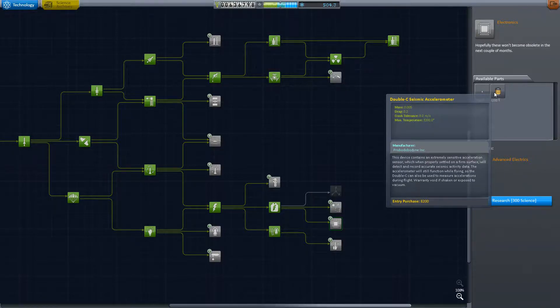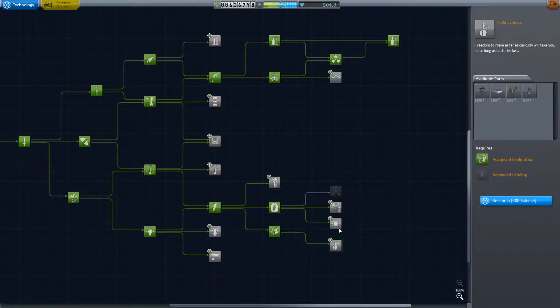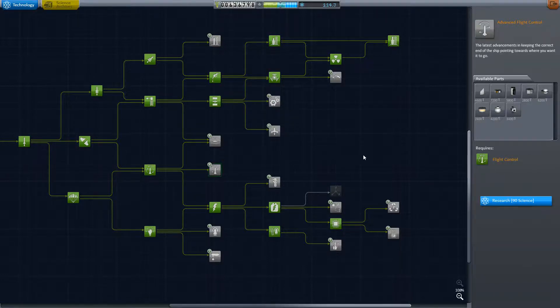We'll grab this one — more power stuff — and we still have 503 science left. What to get? More science of course. Seismic accelerometer — that would be awfully cool. We'll research that for 300 science. We now have 204 science left, which is enough for another node. Advanced construction and advanced flight control, giving us RCS for docking. Research that for 90 points — that's it for the research center.